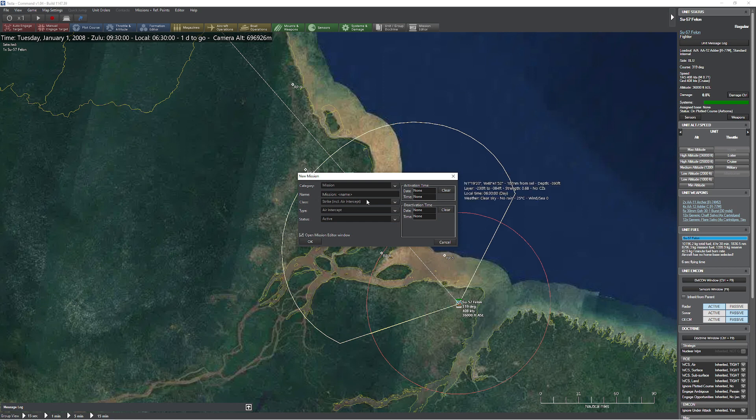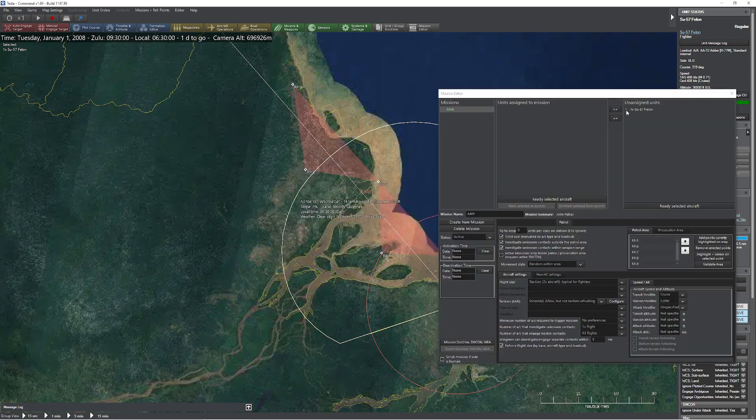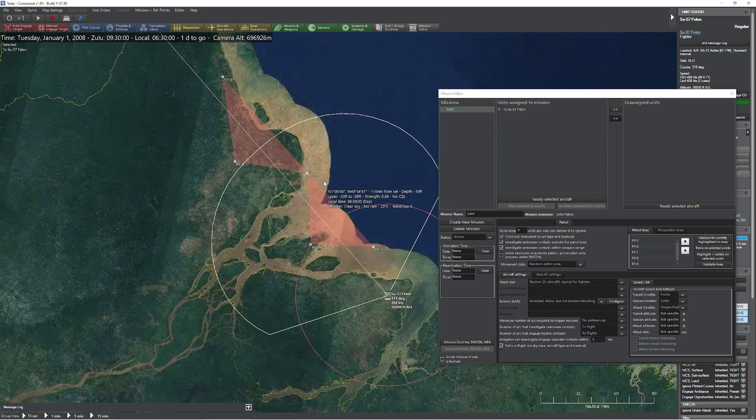So now I'm going to go ahead and create a mission. We'll do AAW patrol — that looks good to me. We're going to add this aircraft, even though he's not strictly appropriate for that, so I'm not going to worry about it too much. Then I'm going to change my movement style to repeatable loop. What I've essentially done is created a way to clear the baffles of the airplane.